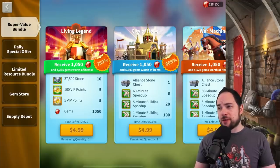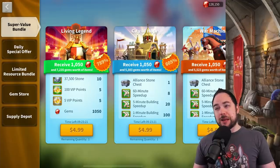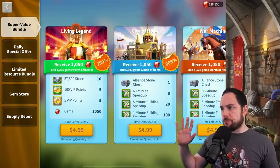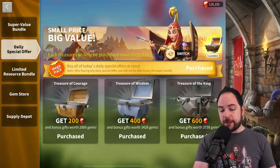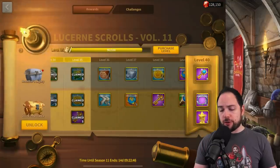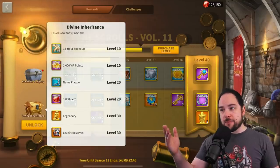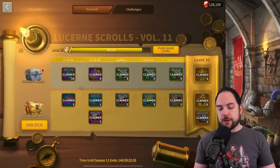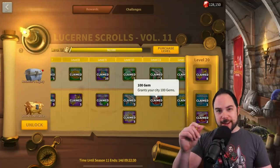One thing you could buy that's actually a better choice than the super value bundles — and even better than the daily special offer — is the Lucerne Scrolls. For around five dollars, Lucerne Scrolls give a ton of really great stuff including a ton of VIP and gems, making them a really great way to get VIP for the least amount of money possible.